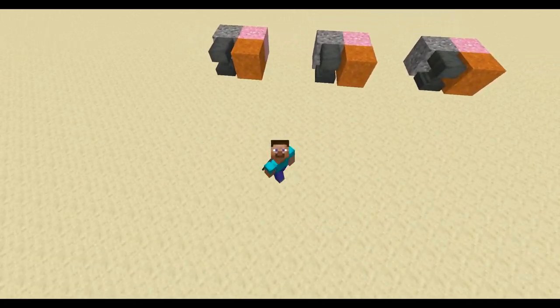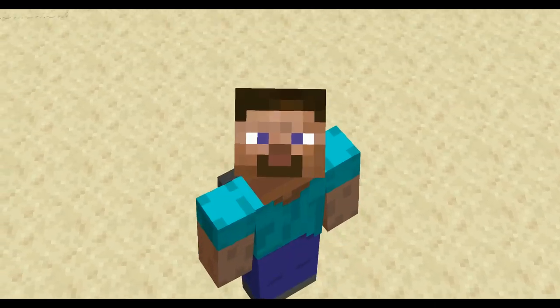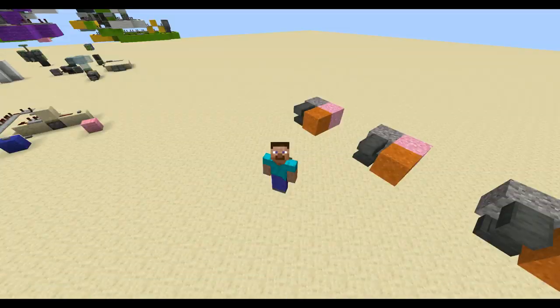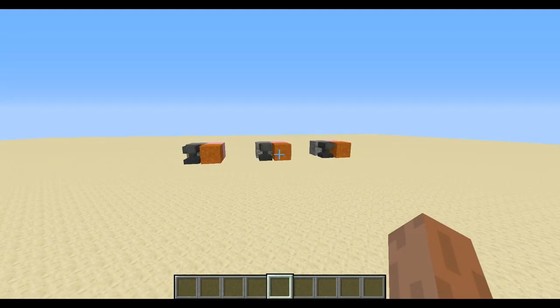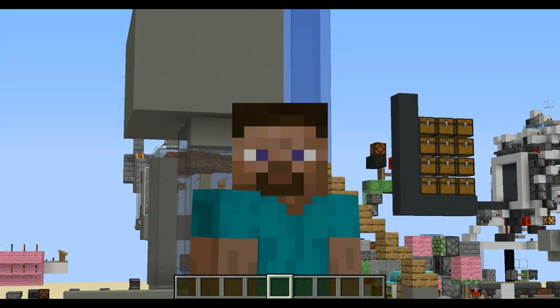Two of these methods require commands, and one of them is vanilla survival Minecraft. They're all pretty good methods, and one of them is amazing — you cannot even tell how the blocks are floating. If you can see in front of me right now, there are three different sets of anti-gravity blocks, all restrained by some sort of invisible force.